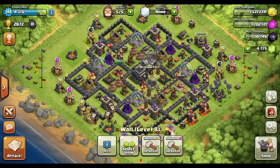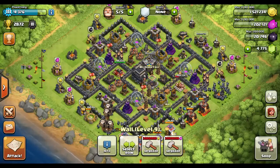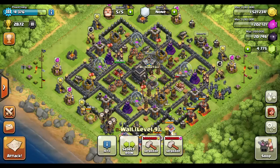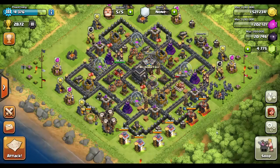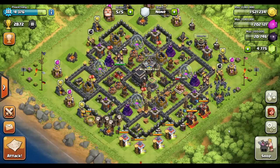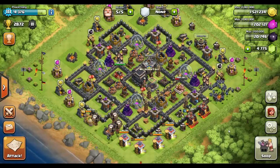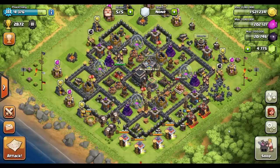If you look at the price, level 8 walls are 1 million resources each - either gold or elixir. To upgrade to level 10 it's going to be 3 million of one resource or the other - three times more expensive. As a town hall 9, you'll hit the loot cap of roughly 2.9 million resources, meaning you can be raided for a maximum of 350,000 gold from your storages, yet you still can't afford to buy one level 10 wall piece. I don't like that.